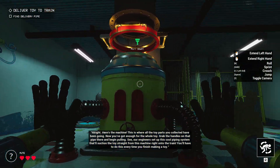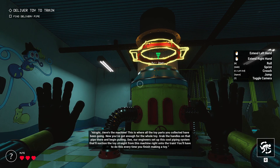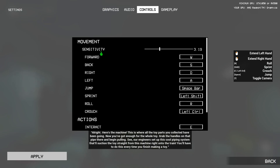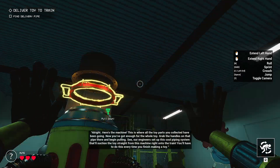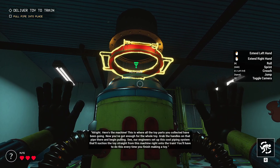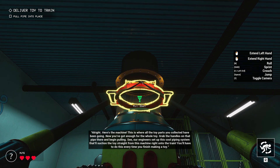Here's the machine — this is where all the toy parts you've collected have been going. Now you've got enough for the whole toy. Grab the handles on that pipe there and begin pulling. Our engineers set up this cool piping system that'll suction the toy straight from this machine right onto the train. You'll have to do this every time you finish making a toy.